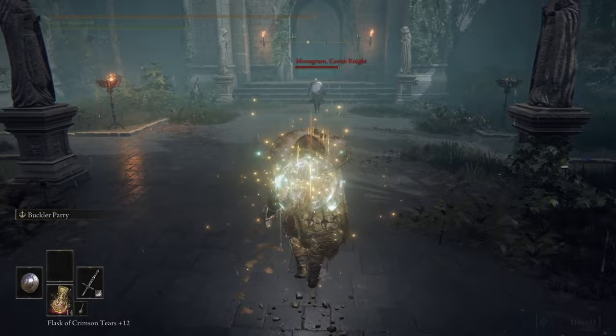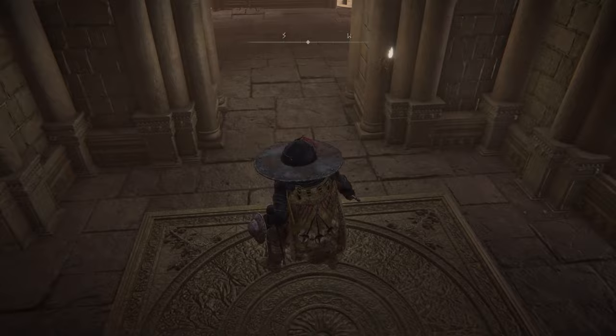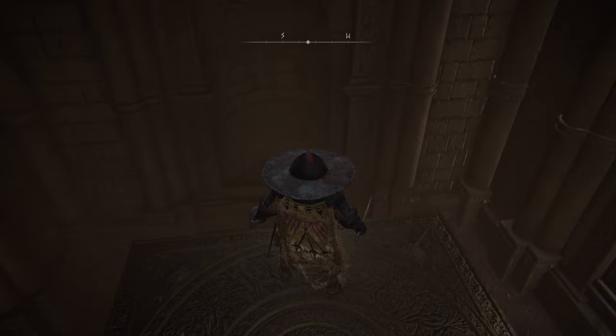If you are struggling finding the right timing like me, head right next to a wall and parry right up against it. When you see something make contact with the surface, that's when you have active parry frames.